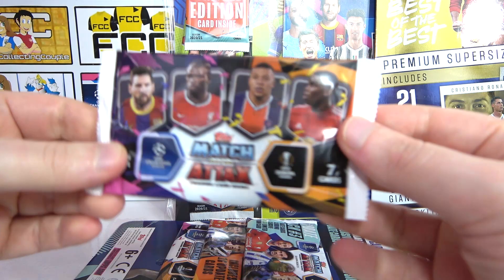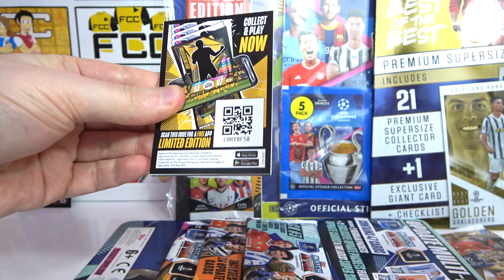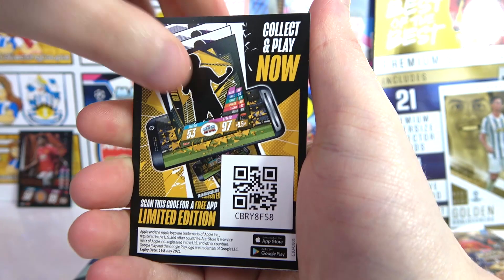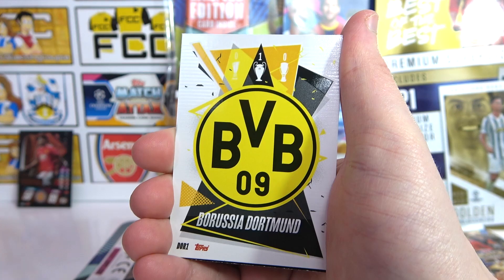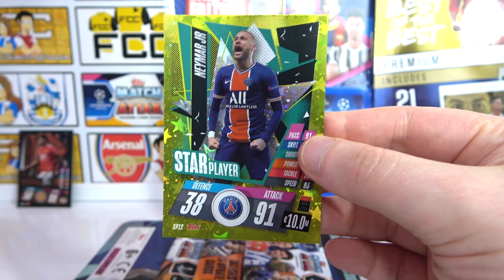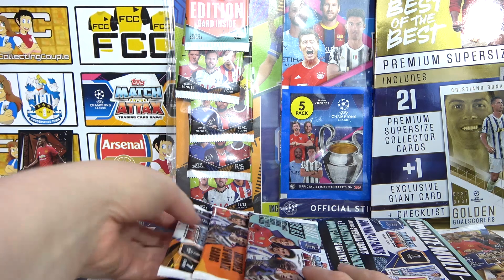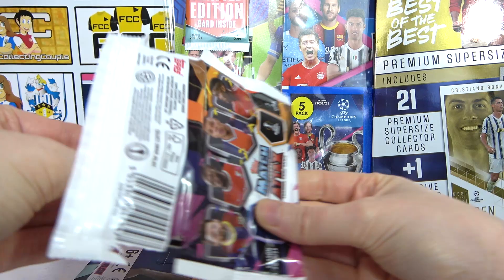Let's take the bottom pack — the update pack. You can see the difference, and again it looks like they might be all over the place. There's a limited edition code — I think that gets you a hero pack on the app, so there's a treat for you! Then we have a Frankie de Jong, Kieran Trippier, a Servi, a Dortmund badge, Jermaine Defoe, Didi, and the Neymar-style card. Remember the update cards are in the update packs.